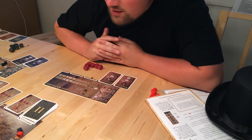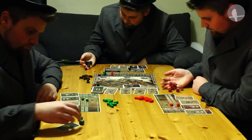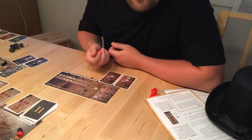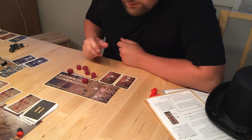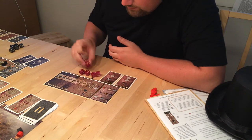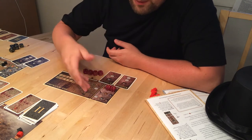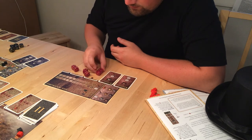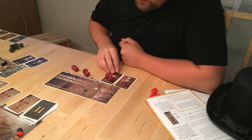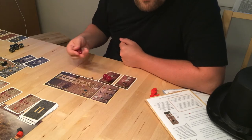A game round is very simple. Each player rolls the dice simultaneously — I can't do it now because I'm only one player. I'll just roll the red die first. I have three throws, just like in Yahtzee. Now I can use the results I have, delegating them to cards and the resources I have available.